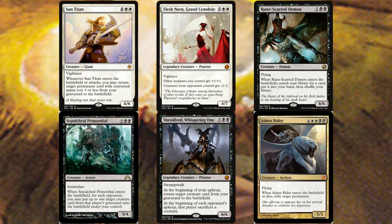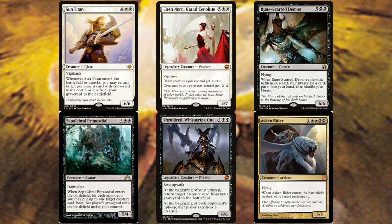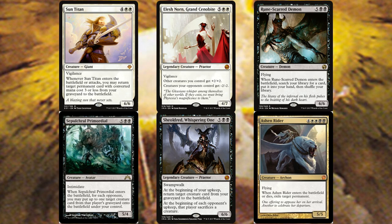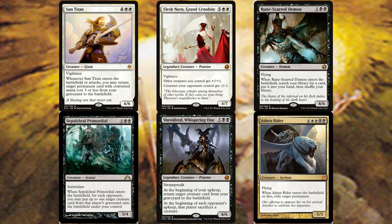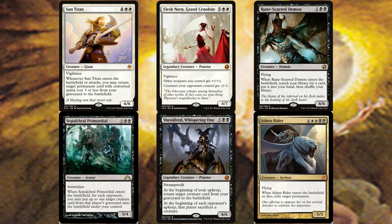Sun Titan gets back permanents like Saffi Eriksdotter — really sweet reanimation value. Elesh Norn is worth including for the anthem effect on your creatures and debuffing opponents' creatures. Rune-Scarred Demon provides an amazing ETB tutor — can't beat a good tutor. Sepulchral Primordial, like many primordials, scales with the number of opponents: you get to reanimate a creature from each opponent's graveyard, potentially grabbing the best stuff and getting completely out of hand.